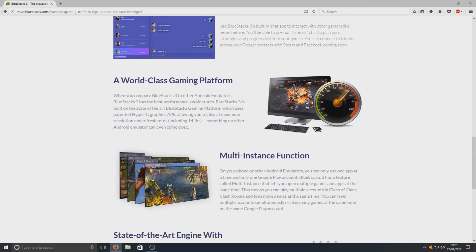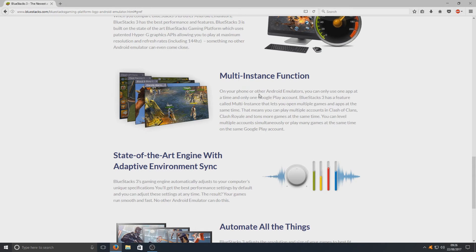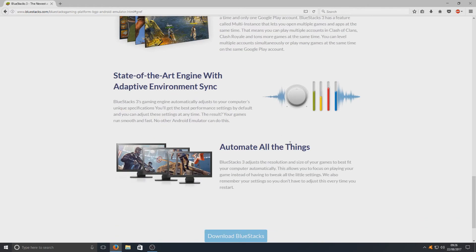When you compare BlueStacks 3 to other Android emulators, BlueStacks 3 has the best performance and features. I've tried out a few emulators for Android and BlueStacks has got to be one of the best. It's got a multi-instance function as well — on your phone or other Android emulators you can only use one app at a time and only one Google Play account. BlueStacks 3's multi-instance feature lets you open multiple games and apps at the same time. As you can see in the image, he's got 4 games open which he's playing simultaneously. That's a really nice feature.